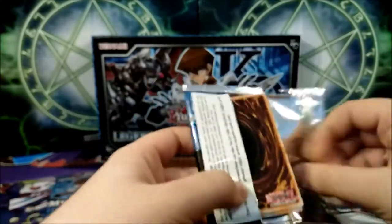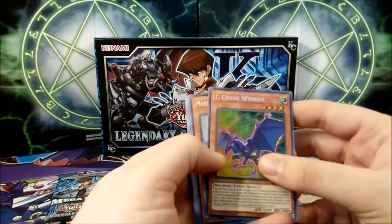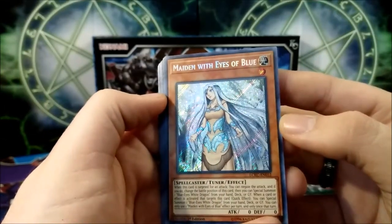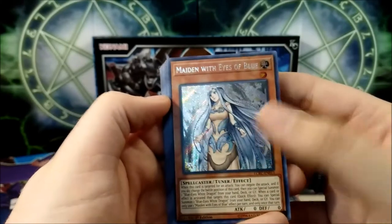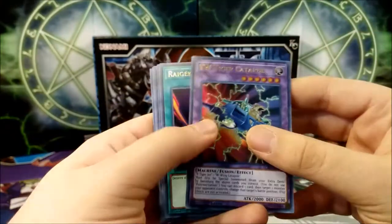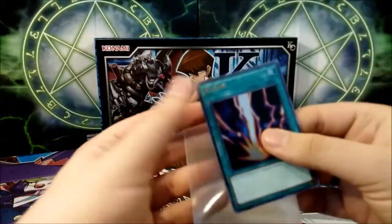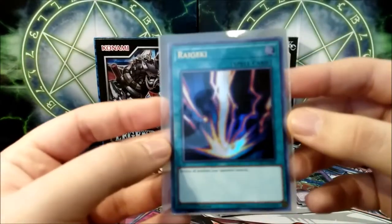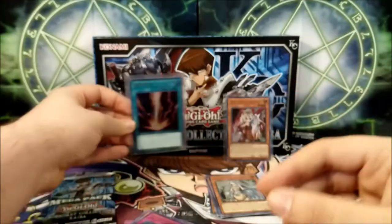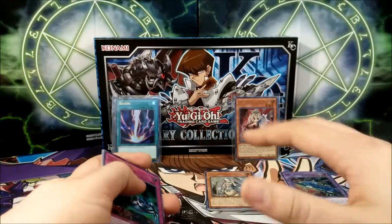Second pack now. If we get an Ash Blossom and some B Drakes or Delinquent Duos, my day will be made. We got Sea Crush Wyvern — so close yet so far. Maiden with Eyes of Blue looks good as a secret rare; I just like the artwork being secret rare on this. VW — that's not bad either. We got a Raigeki — sweet! Definitely sleeving this up. Out of nine boxes we've gotten four Raigekis — this is insane. It's in the top four cards of this set.